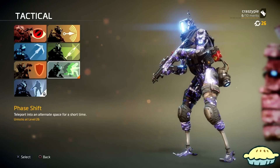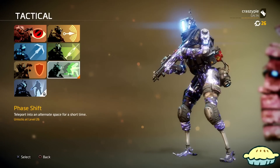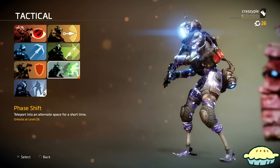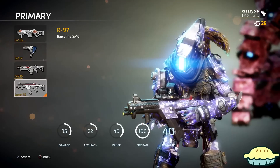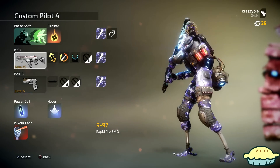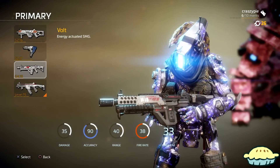I used to use Stim but I don't find that helpful anymore. You can use Pulse Blade — that's up to you. I just like Phase Shift because if an enemy sees you, you can phase shift and get right around them, and it really helps in battle. So with Phase Shift selected, we're rocking the R201 — I believe this thing just got a buff and might be a little bit stronger.